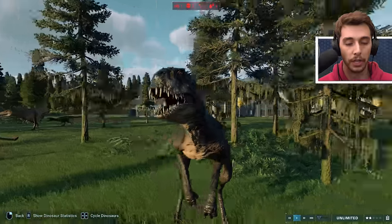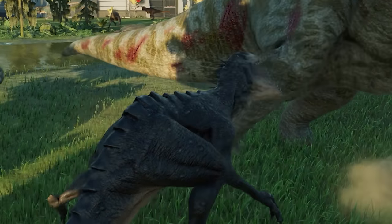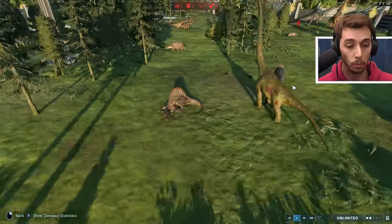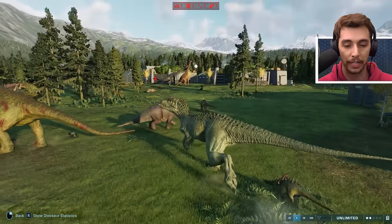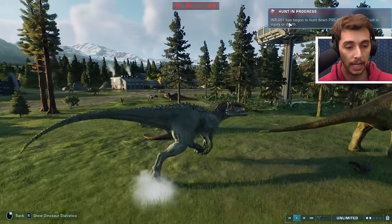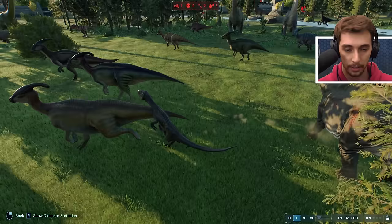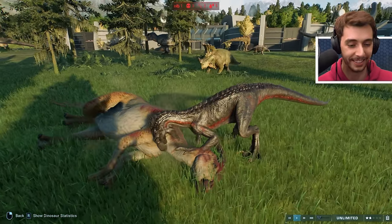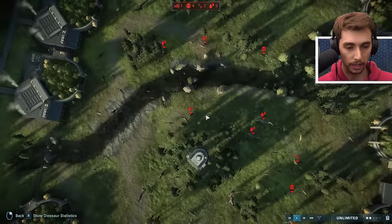The Indominus Rex going for a Mamenchisaurus. A Baryonyx against another Baryonyx - that's right, you've got Grim and all of those, they're all fighting each other. Scorpius Rex is trying to line up this Brachiosaur. It looks like some demonic little pufferfish and it goes for the leg of the Jurassic Park 3 Brachiosaur, clamps on and bleeds. We've got an Indominus Rex taking on something - I think it is going to finish. We've only got two deaths so far.